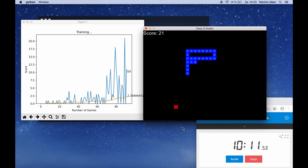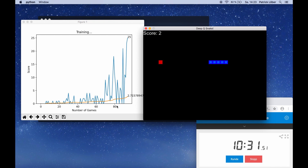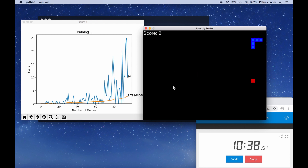About 10 minutes have passed and we are at around game 90. We can clearly see that our snake knows what it should do — it's more or less going straight for the food and trying not to hit the boundaries. It's not perfect at this point, but it's getting better and better. The average score is increasing and the best score so far is 25. If we imagine that at the beginning our snake didn't know anything about the game, and now with a little bit of math behind the scenes it's clearly following a strategy — this is just super cool.